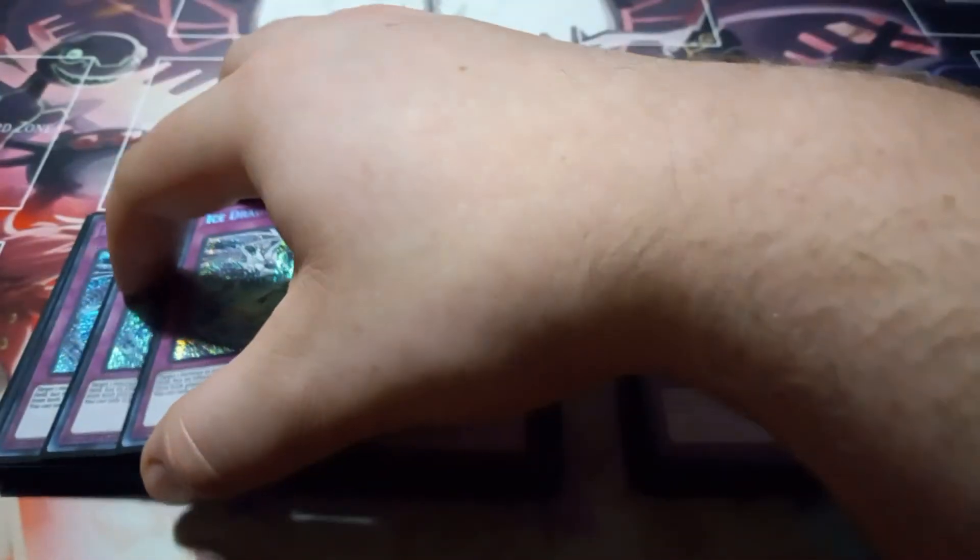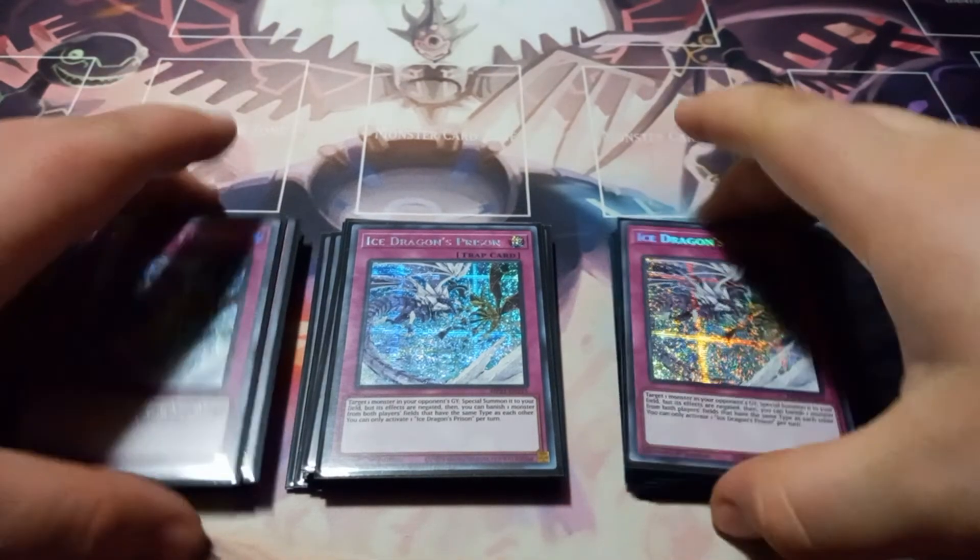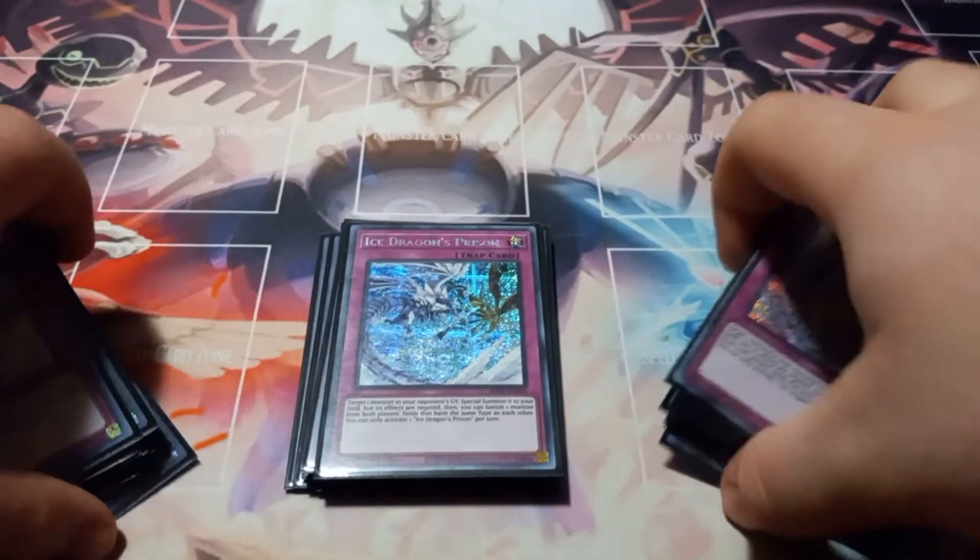Then because it is an Ice Barrier deck, I found it appropriate to play three copies of Ice Dragon's Prison. This card lets you target one monster in your opponent's graveyard, summon it to your field in defense position, and then banish one monster from each side of the field that has the same type. What I like to do is if my opponent activates Destroyer Phoenix Forcer's effect, I will chain Ice Dragon's Prison, summon Destiny HERO Dasher from their grave to then banish Dasher and Phoenix Forcer, which effectively kills the Celestial in the graveyard. So that's why I think Ice Dragon's Prison is actually really good right now.